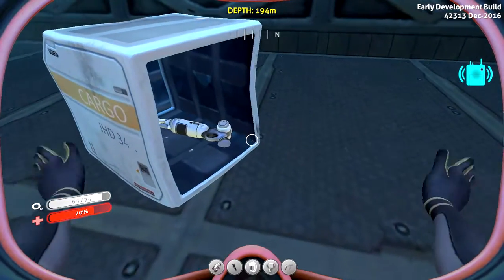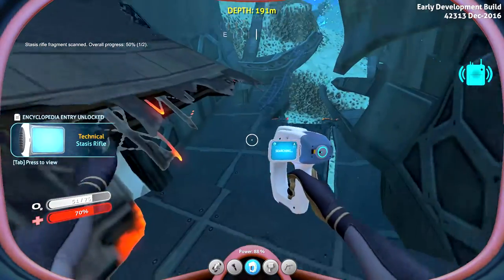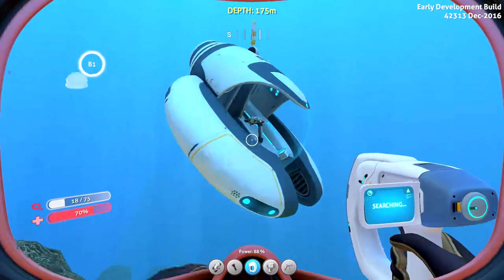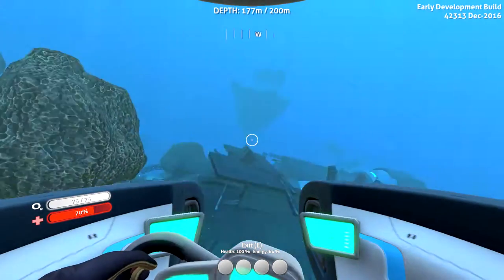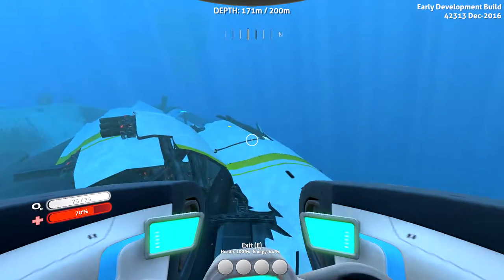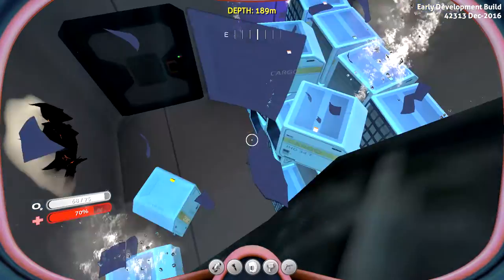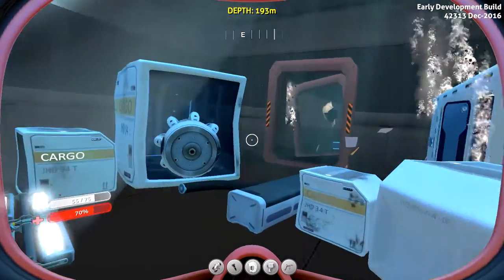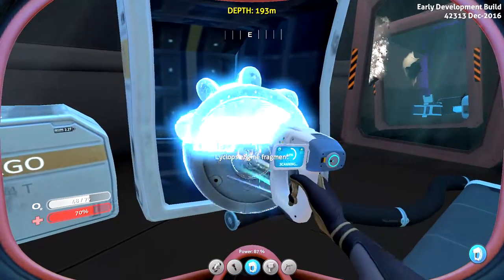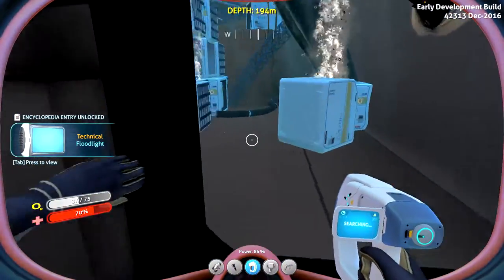Three stasis rifle fragments — yes, yes please! I need this in my life. I need one more stasis rifle fragment, so I'm getting back into my Seamoth real quick. Let's try to find another place to enter from — maybe right here. I see one but it's risky. Down through here — just don't get trapped. Open this up. We got a Cyclops engine fragment — one of three! We got a floodlight scan too — scan everything, we must scan all the things.